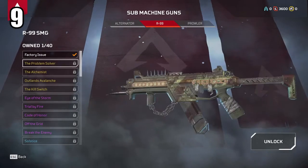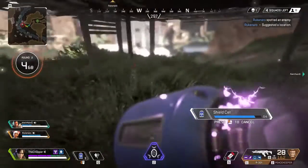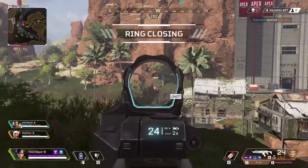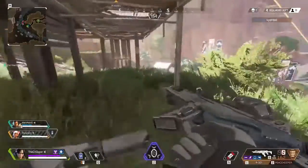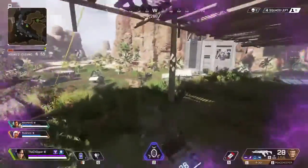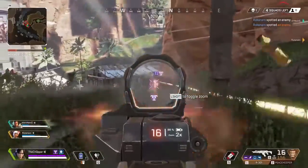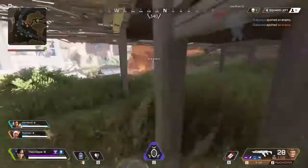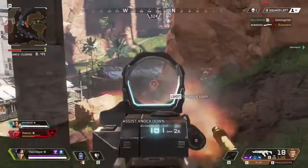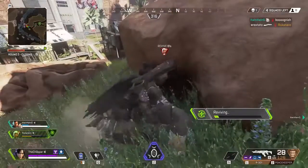Coming in at the number 9 spot is the R99 SMG, and I actually have a soft spot for this weapon because I believe it's one of the better SMGs in the game, and it doesn't get a lot of love. It does pretty low damage per bullet, but that's not necessarily a bad thing because of how many attachments you can put on it — you can change it from a low-tier weapon to something competitive at almost any range. It's a good cross between assault rifles and SMGs, handles a lot of different ranges, is very easy to handle, and is pretty easy to find compared to a lot of other guns in the game.